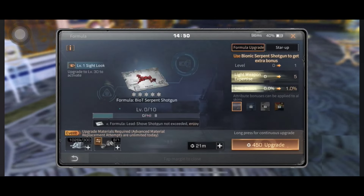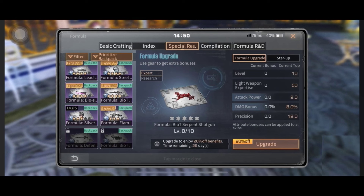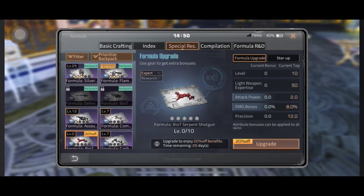Next up is the Special Research Upgrade Rebate. For this event, you have to obtain and upgrade the formula of the Serpent Shotgun to a specific level to unlock some special rewards.